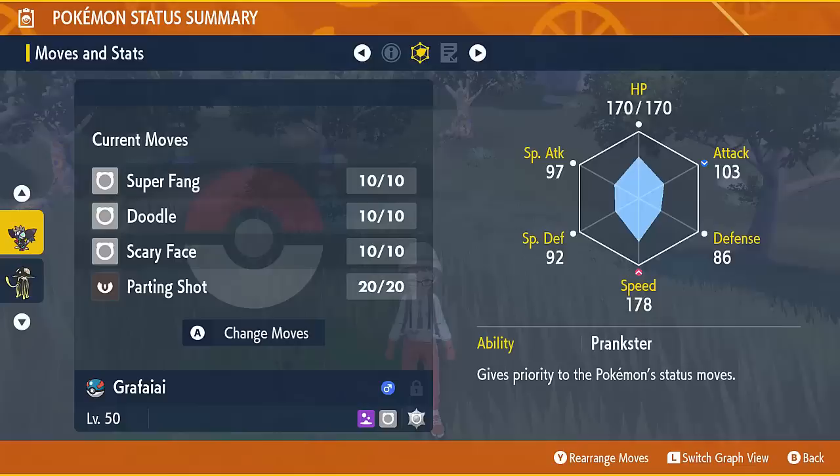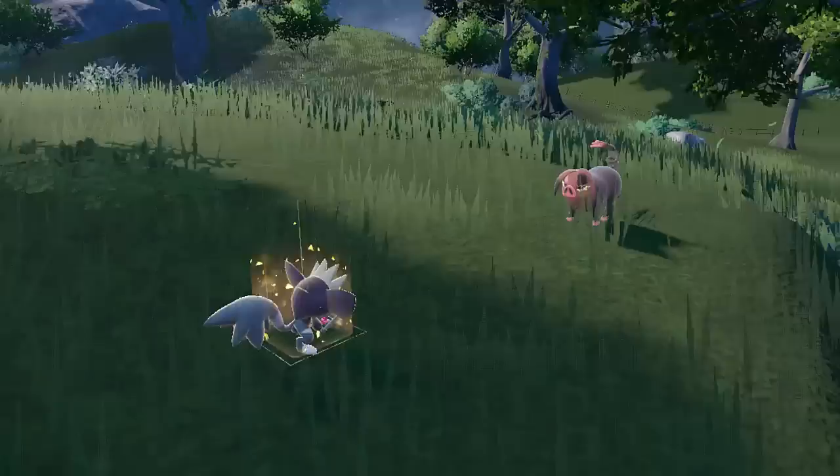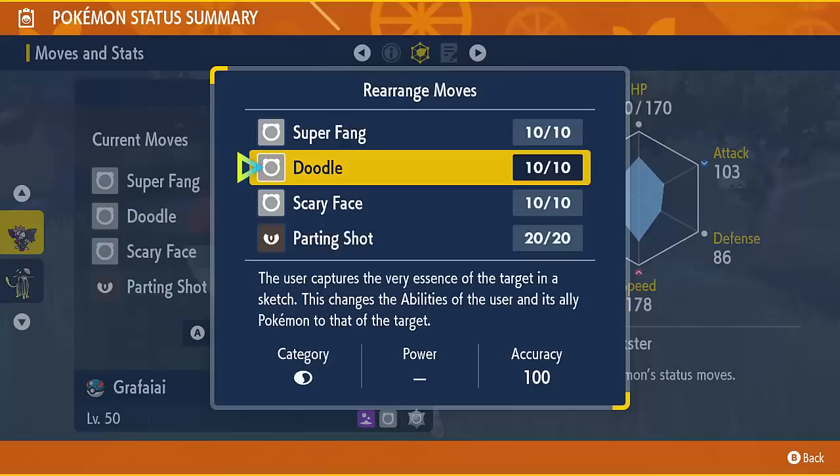The team I built is all around its signature move Doodle, which copies one of the opponent's abilities for both Grafaii and its ally, meaning that it's a really good way to change your ally's ability. Unlike Skill Swap, Doodle won't be scuppered by redirection — so if you try to Skill Swap your partner and the opponent has a Follow Me or Rage Powder Pokemon, that Skill Swap isn't going to go to the right target. Doodle kind of solves that.